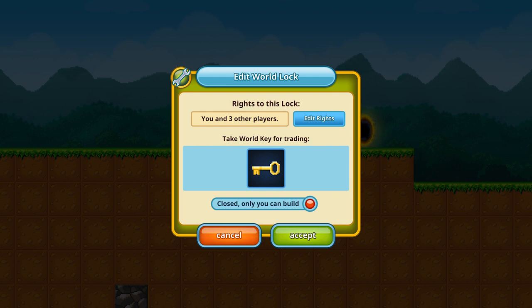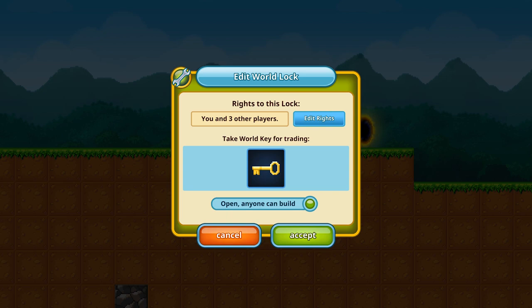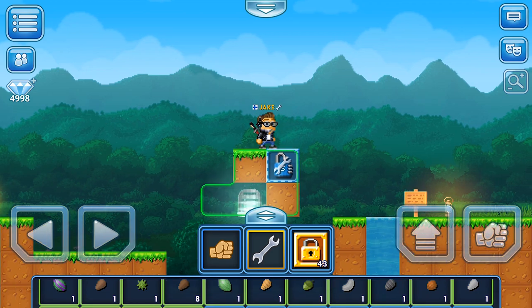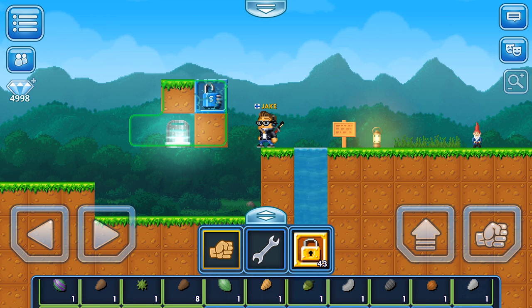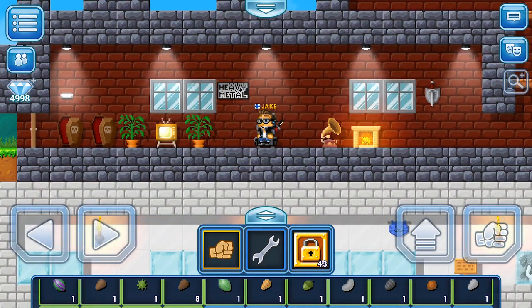One of the biggest features of the world lock is to enable you to trade your world with another player. If we tap the key, it opens the window 'suggest trade with.' When you have somebody in your world their name will pop up, and it gives you the possibility to trade the world with somebody you want to sell it to. You can also open the world so that anybody can build, or pay somebody to empty the world for yourself so you can concentrate on building and designing. And I almost forgot — when you see the area around a lock as red, it means that you just don't have the rights to edit that area.